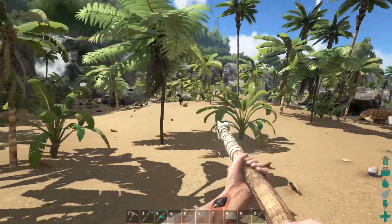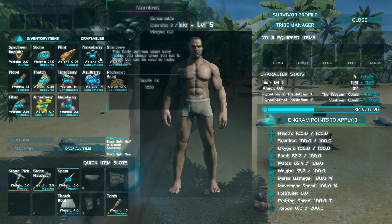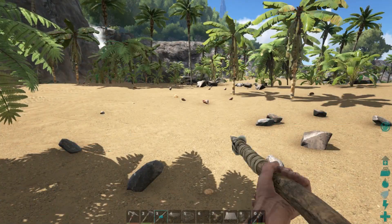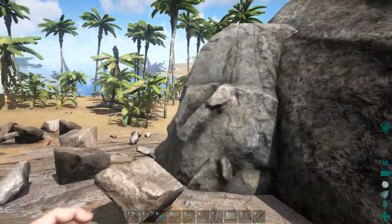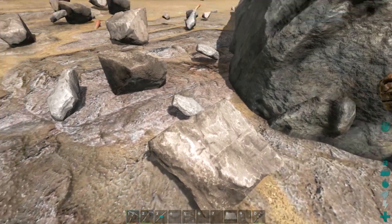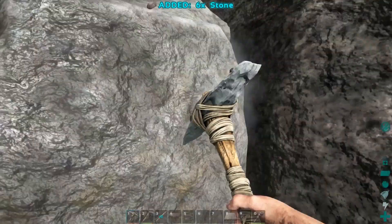You look like an unhappy dinosaur. That would be a Dilo. I kind of want to do something here, and I don't think I'm going to have what I need. I'd like to tame that guy. It seems like it might be helpful to get my own personal dinosaur, right? But I don't have any fresh meat on me.